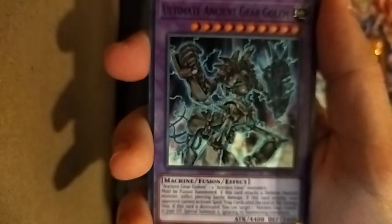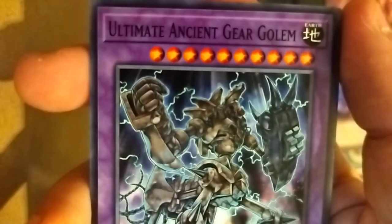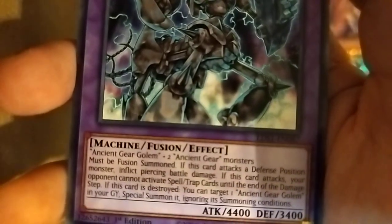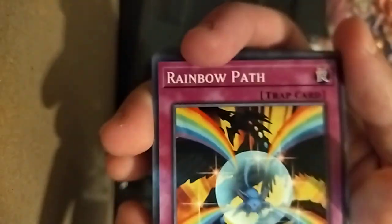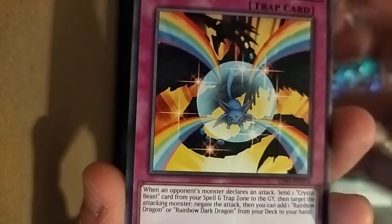We are going to open the first pack of the night. We expect to see some different colored letters in the booster. Ooh, this is a Boss Monster — Ultimate Ancient Gear Golem. This is kind of like a fusion variant of Blue Eyes Chaos Max Dragon because of the piercing damage. We have Rain of Bow Path. I need to use my other hand to pull this. Crystal Beast. You have Time Machine.